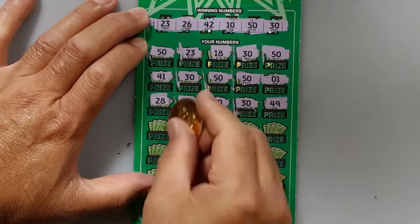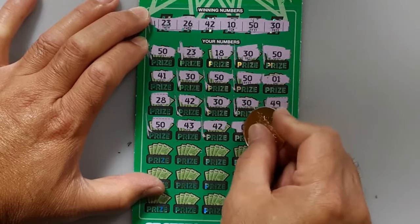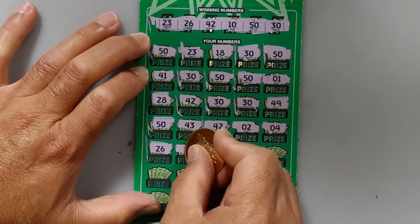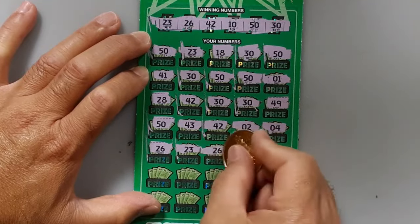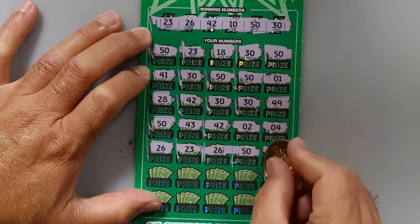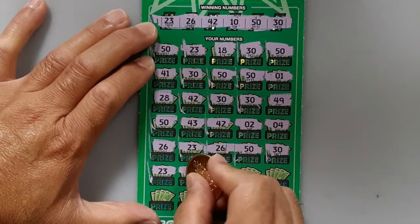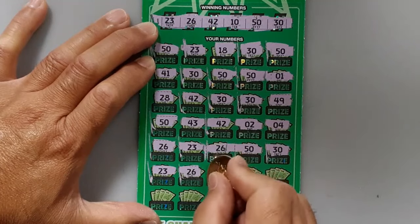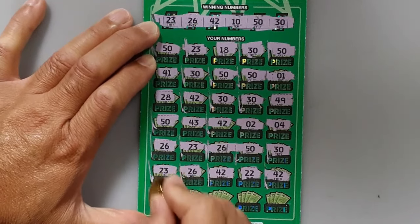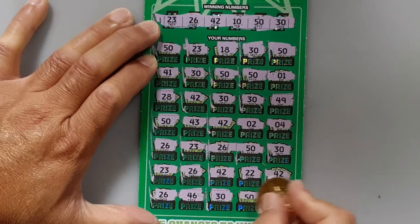49. 50. 42. Wow. 26. Yes. Looks like we got all the winning numbers. 50. Wow. 30. Wow. Let's see — 23. Yes. Yeah. Cool. 42. Oh my, wow. Another 42. 26. Yes. 46. Last time — 30. Another 50. Wow. 10.